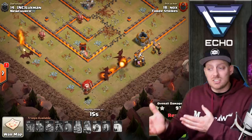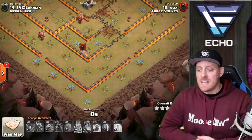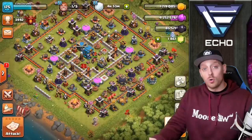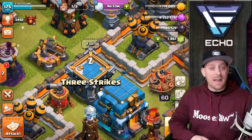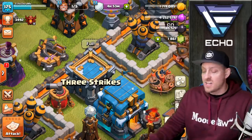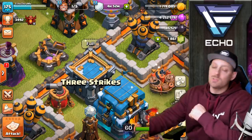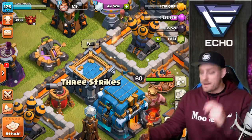This war is currently still going on — Three Strikes versus New Church, 20 hours left, 55 to 38. Who knows what's going to happen. But guys, that's been the video. Hopefully you enjoyed your stay. Remember to throw a thumbs up if you enjoyed it. You can find me on Twitter at Echo Throw Me, pushing 7,000 followers, and here on YouTube on the road to 100,000 subscribers. Share the video, help me get there, and help your clanmates be better attackers in war. See you guys later — be good.